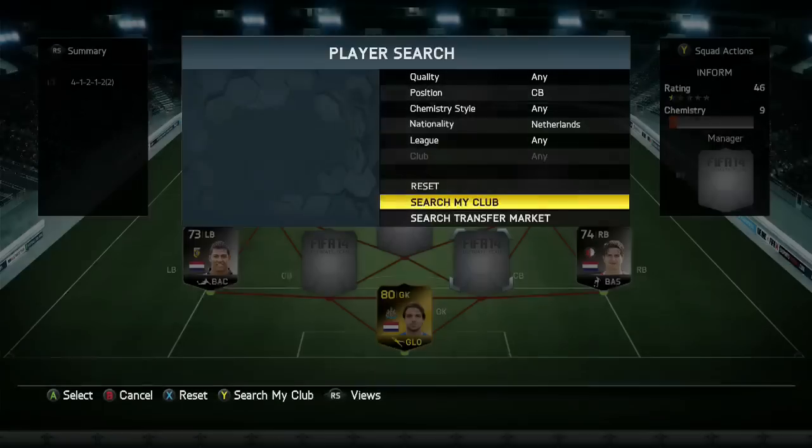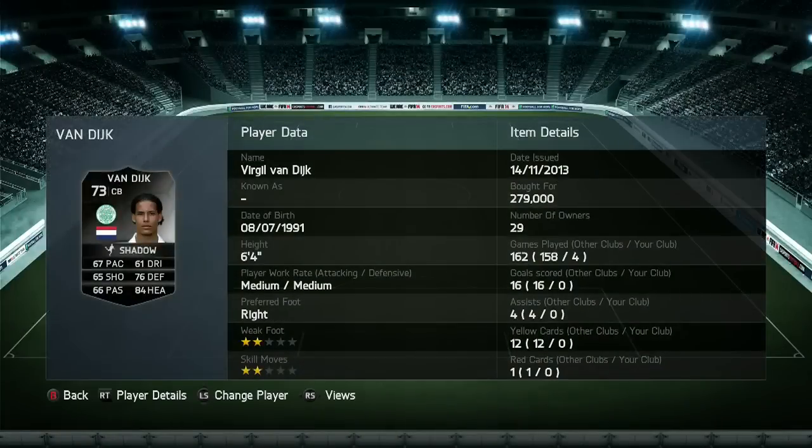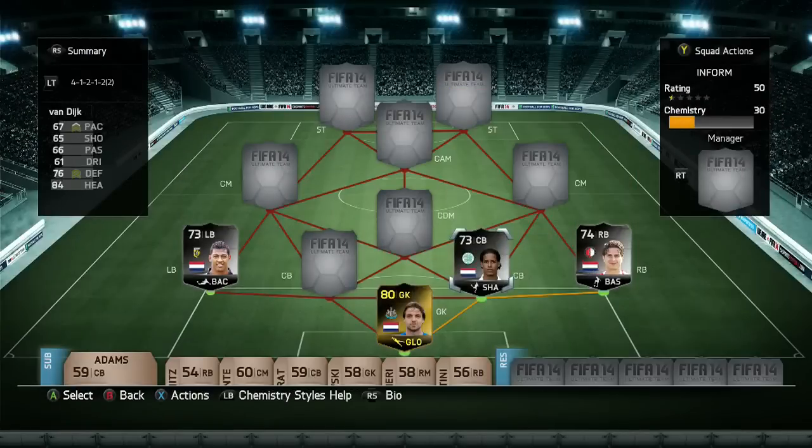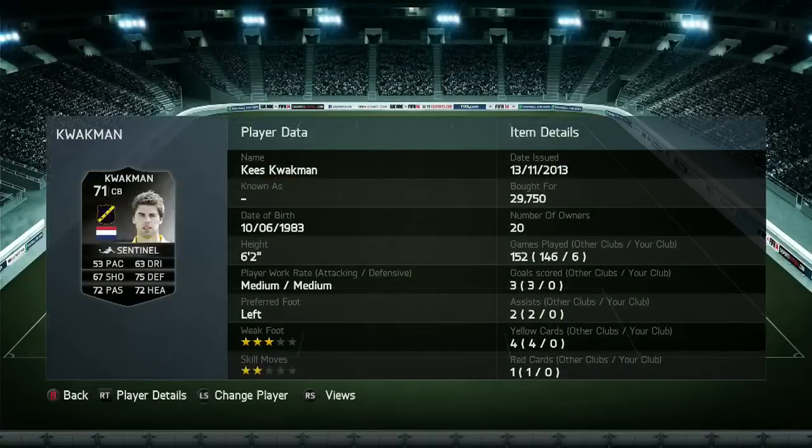Then we roll into the first of the two centre-backs, Van Dijk — whatever his name is — 280,000 coins. That's just an unbelievable amount of coins to spend on a silver centre-back. I actually played two games with his normal card and four games with that card, because he got sent off twice for me. That was pretty annoying.